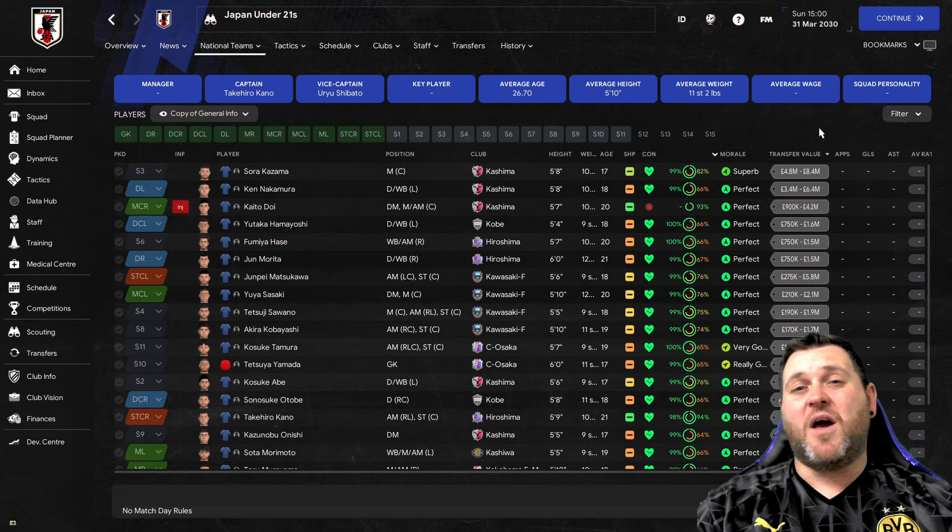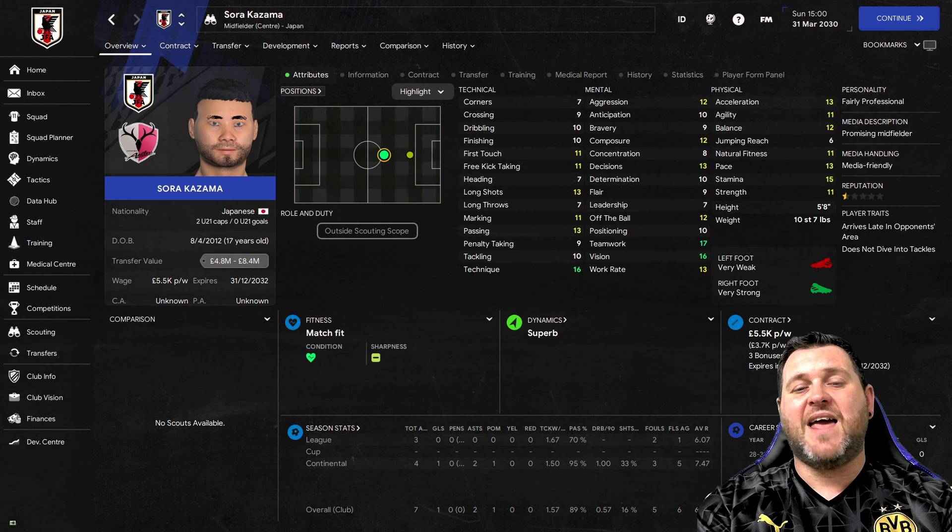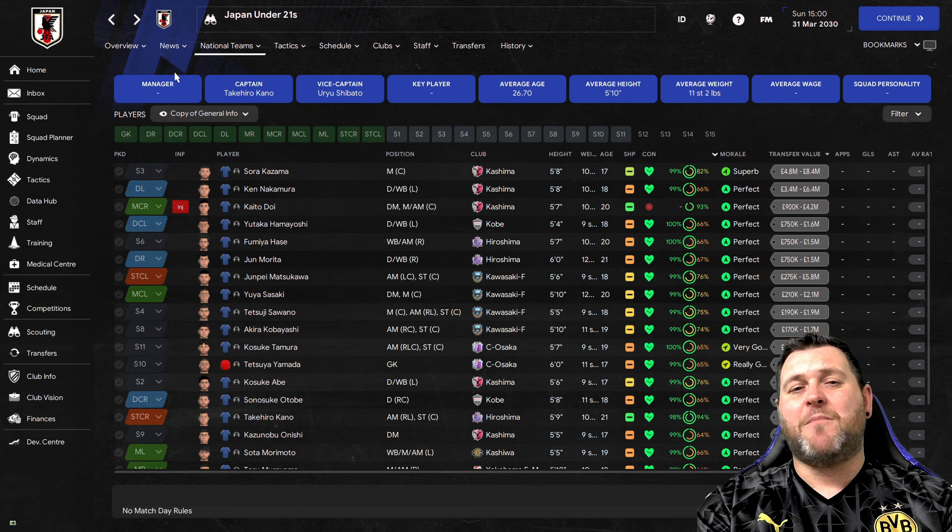So Sora Kazama, for example, is a midfielder with good core stats: technique of 16, teamwork of 17, vision of 16. He has a determination of 10 but is fairly professional and is ranked as a promising midfielder. That 'promising midfielder' description brings me on to the next thing you can do.